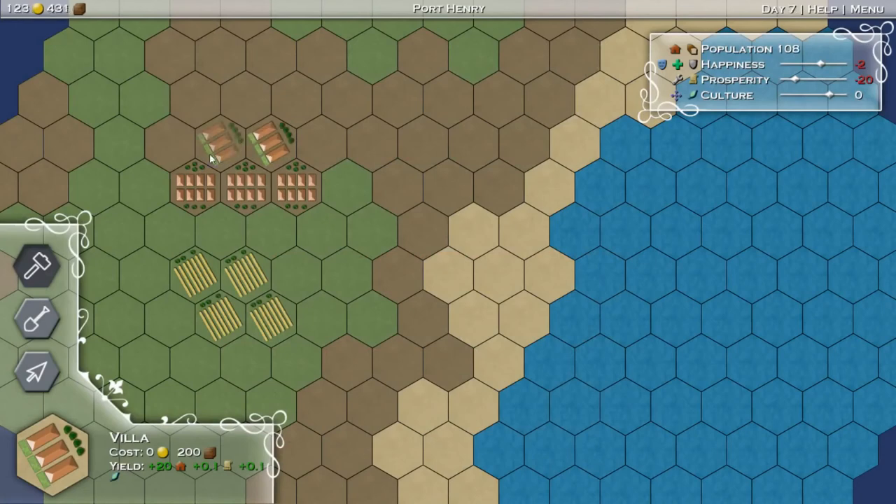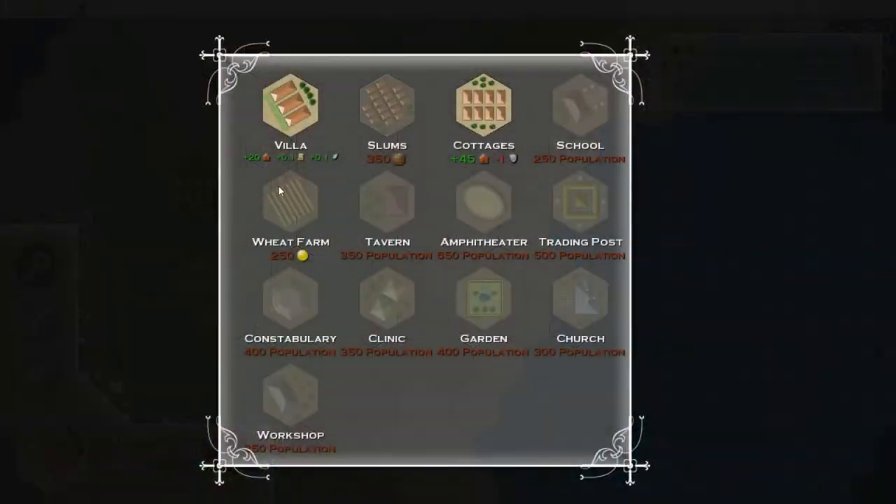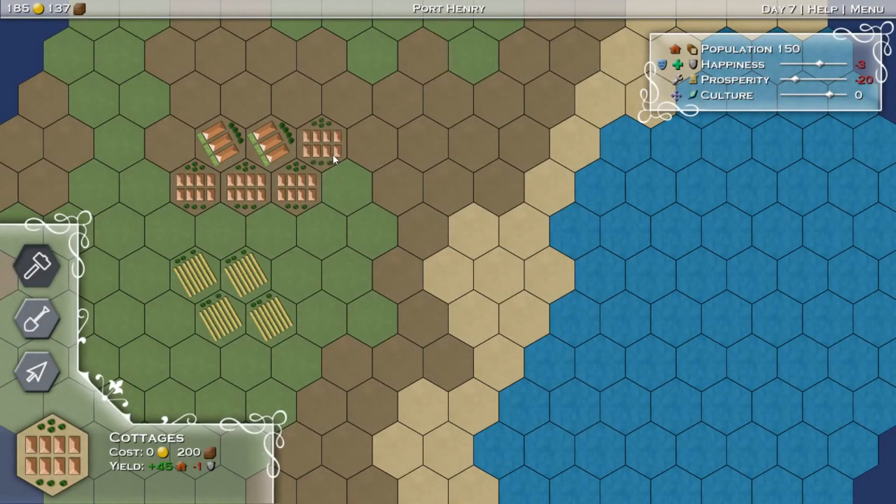We can throw a villa in there - we can throw a couple of villas in. We'll try to avoid the slums, I think. That might be a good idea. We need to work on prosperity. That's going to be our first mission, because we don't want to get that too far down. I think if it drops like negative 25, you'll lose, something like that.